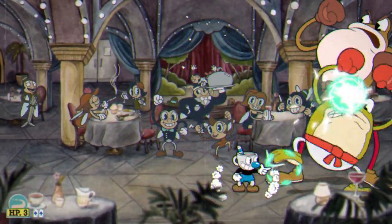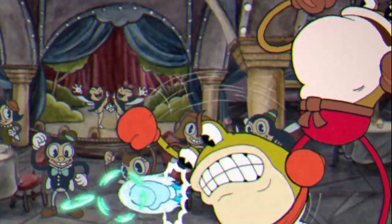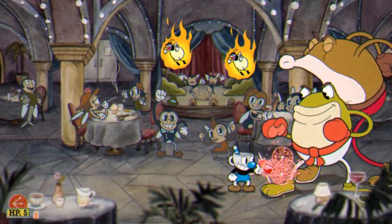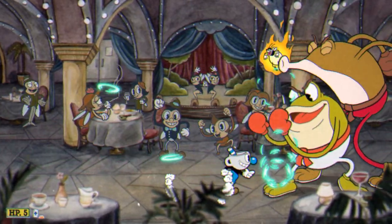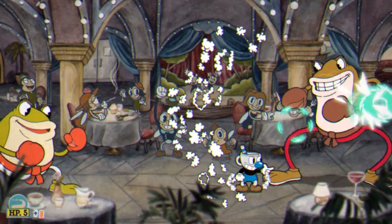The EX shot is also very effective during the first phase. Ribby and Crooks count as two different entities, and that also means two different hitboxes. This means that when you EX during the first phase, you are not only hitting Ribby but also Crooks, meaning you're essentially doing double damage. You can notice this because you hear a lot more hitmarkers when you shoot your EX into them both in the first phase than each by themselves.